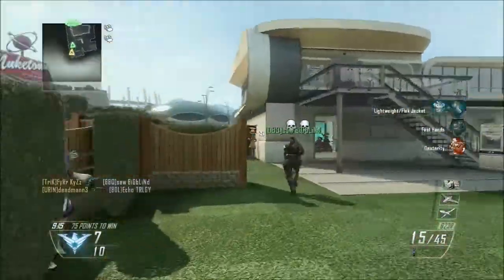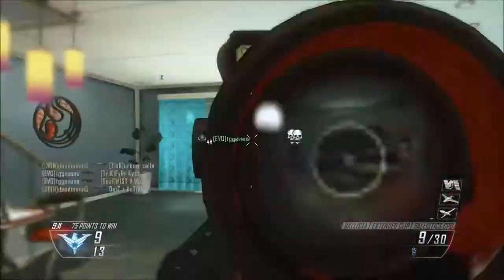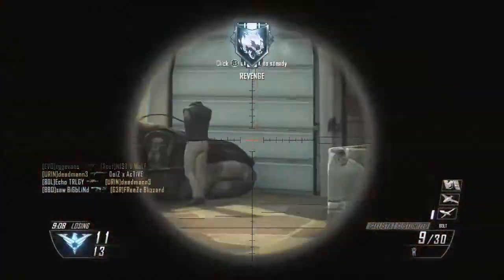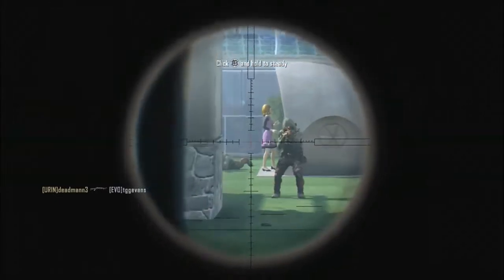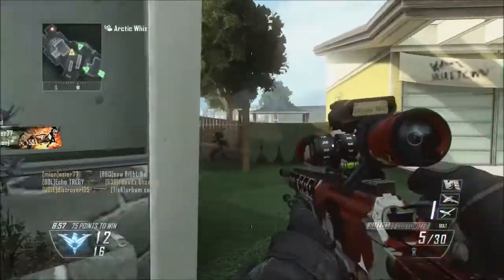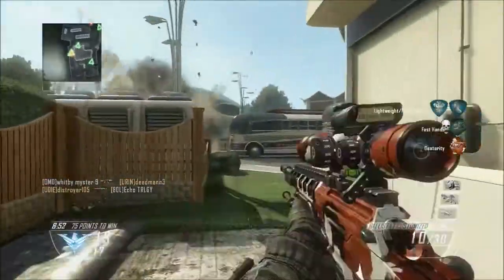I've only got one camo and that's Beast. It's pretty good, it looks pretty good. I thought it would have looked the best judging by the picture, but I was wrong — I was horribly wrong. I wish I got Weaponized 115. I'm probably going to get that next time I get money, get Weaponized 115 and get some builds of that. My opinion on Beast: it looks pretty good in my eyes. That's the only camo I've got.